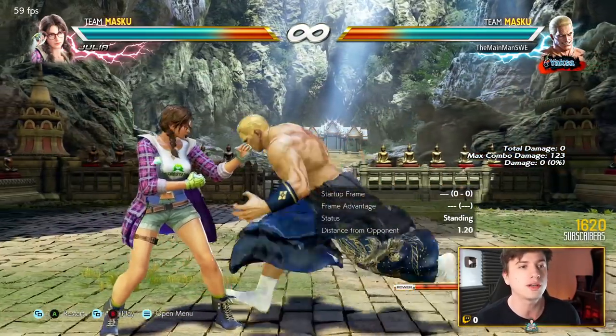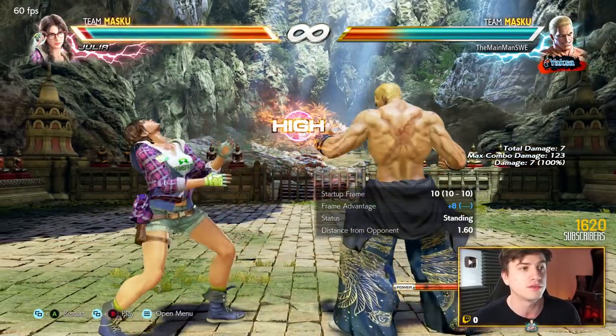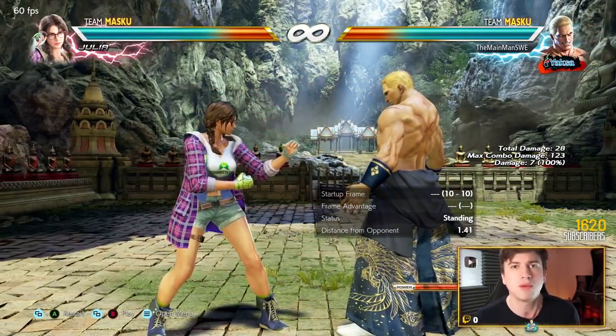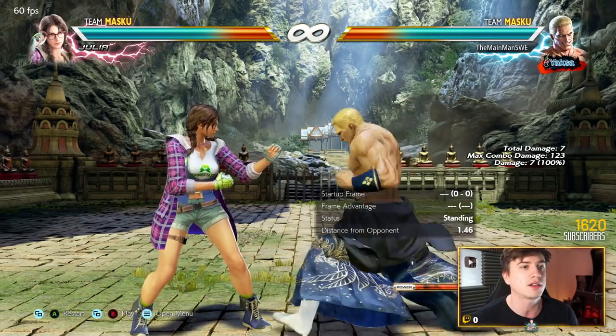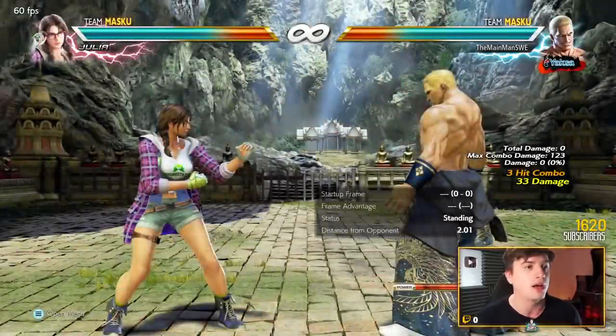The movement is very strong, especially the sidestep. For generic Tekken tools, the jab — in my opinion the best jab in the game, one of the best jabs in the game. Very good horizontal hitbox, very strong vertical hitbox. Can be special cancelled into specials.